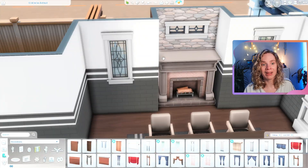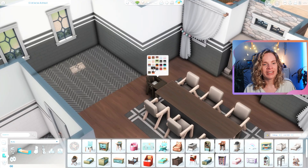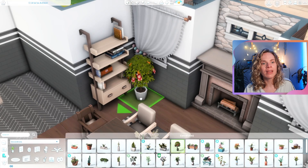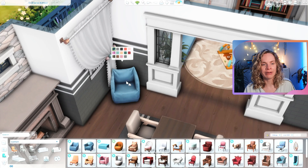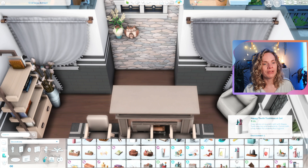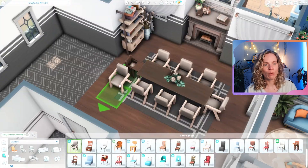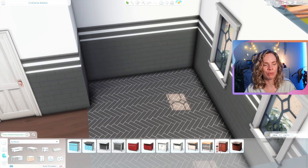I realized the fireplace doesn't always need to be in the living room — we can have a fireplace in the dining room, which I thought would be so cute. The dining room is open to the kitchen as well, so the kitchen is in its own little nook with a nice family dining space. I could really see the family spending so much time here — the kids sitting there playing games or doing homework while one of the parents or grandparents is cooking.